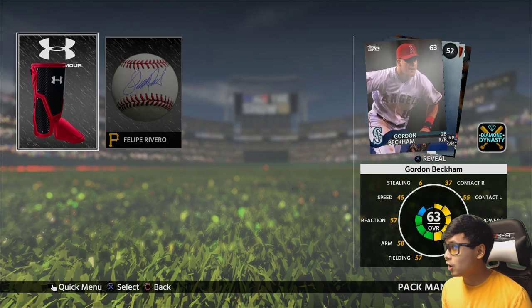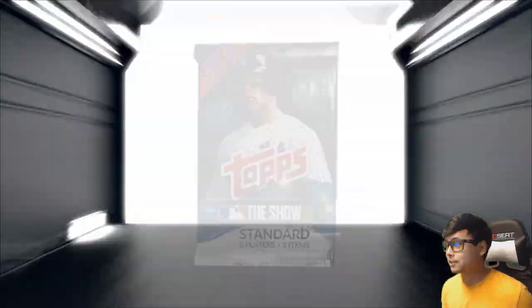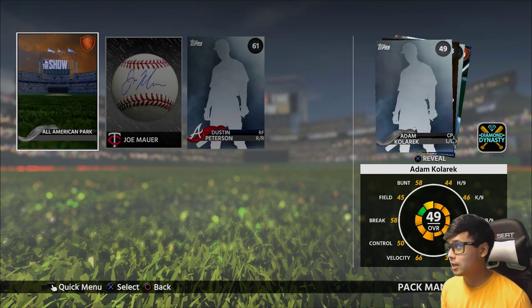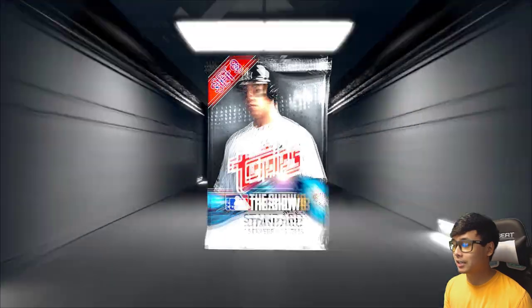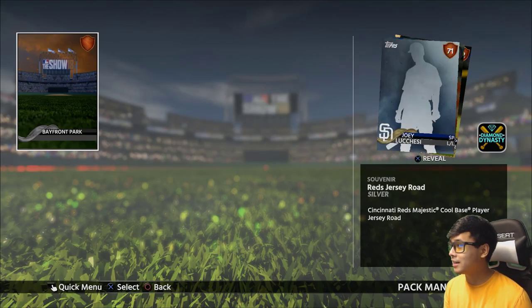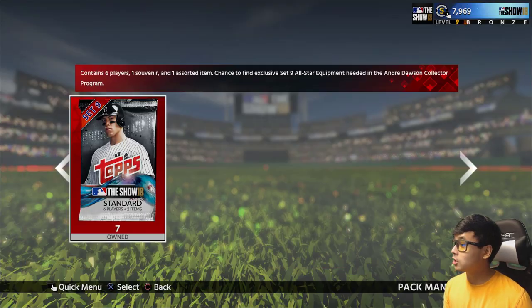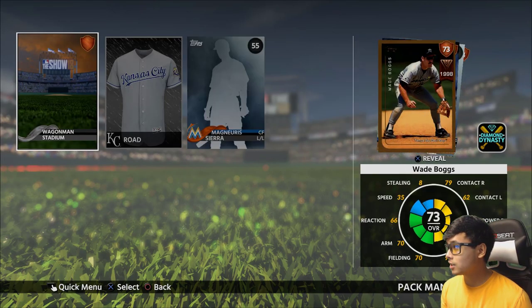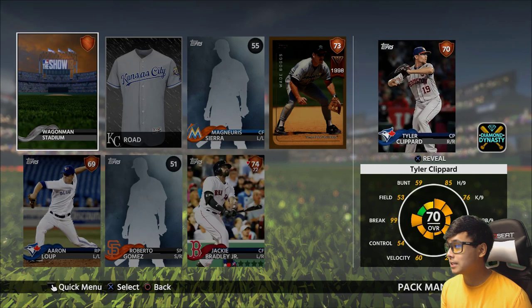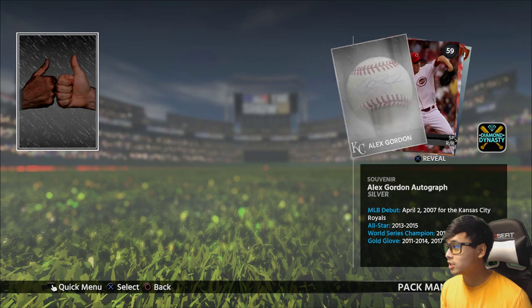Like I said, these Set 9 packs have not been good for me, so I don't think I'm going to get much out of these, but we're gonna get it — come on, give me at least one gold. Just like that — I can't believe we pulled that. Expensive equipment! We get an 83 Trea Turner — that should be a couple thousand stubs right there too.